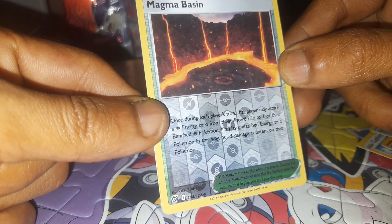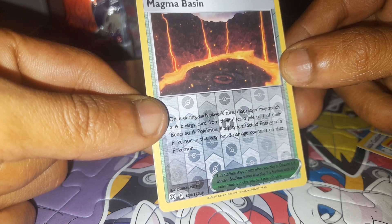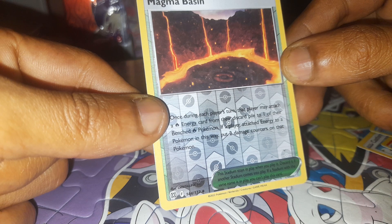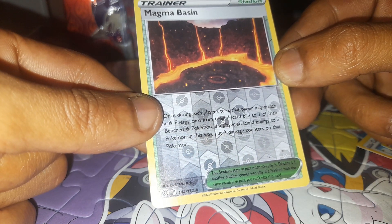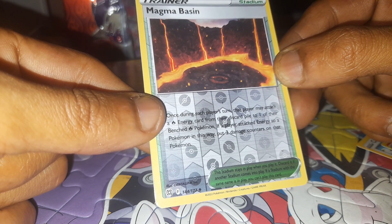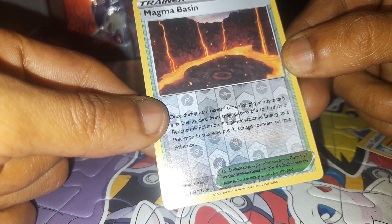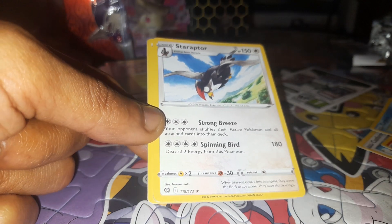Trainer Stadium: Magma Basin. Once during each player's turn, that player may attach a Fire energy card from the discard pile to one of their benched Fire Pokemon. If a player attaches energy to a Pokemon in this way, put two damage counters on that Pokemon. The stadium stays in play when you play it; discard it if another stadium comes into play. If a stadium with the same name is in play, you can't play this card. 144 out of 172.